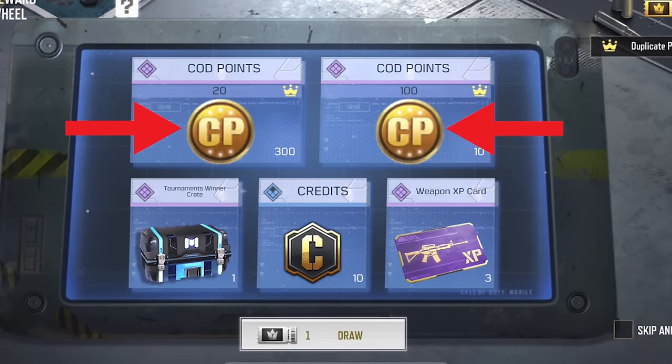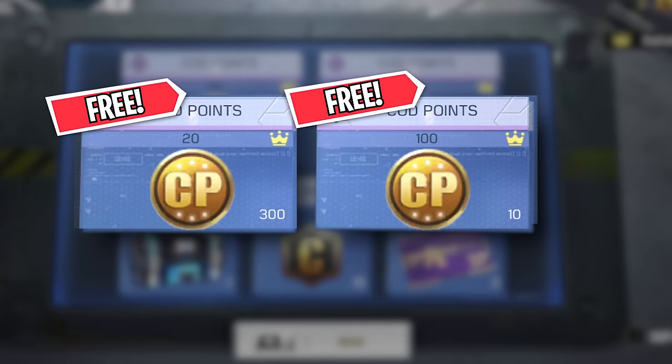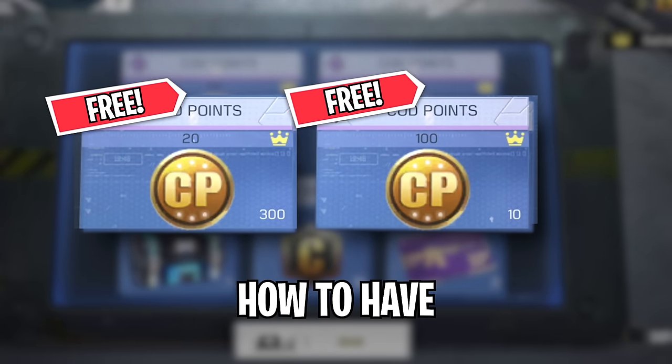In the tournament mode, there's a free spin wheel that has a total of 310 COD points that you can get for free. As you can see, this wheel does have a lot of free COD points, but let me explain how to have a spin on this wheel.